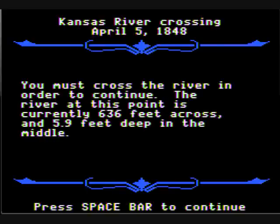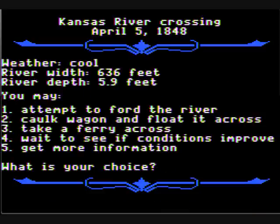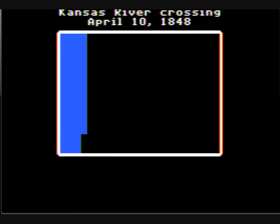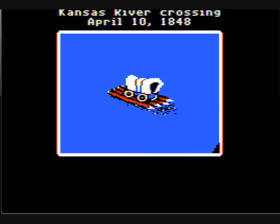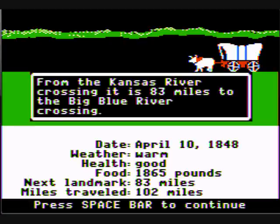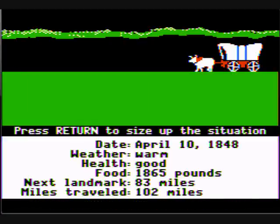Kansas River crossing — you must cross the river in order to continue. The river at this point is currently 636 feet across and 5.9 feet deep in the middle. We are going to take the ferry, and I'll tell you why: at one point I had one that was around 4 feet deep and I decided to ford across. Well my thing overturned and three people in my party drowned in four-foot water. So yeah, I take the ferry definitely.